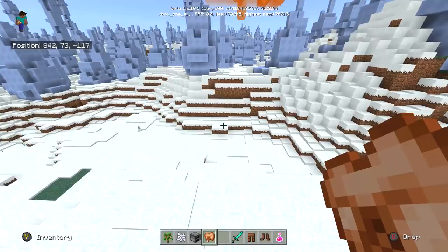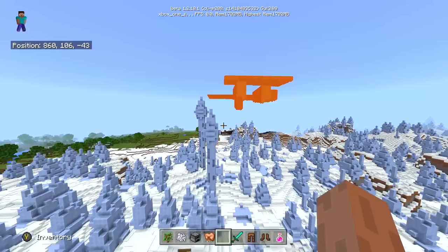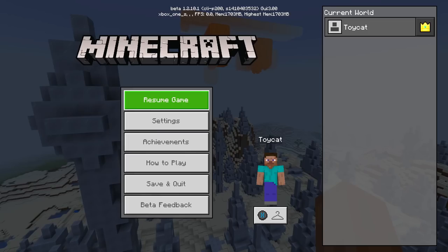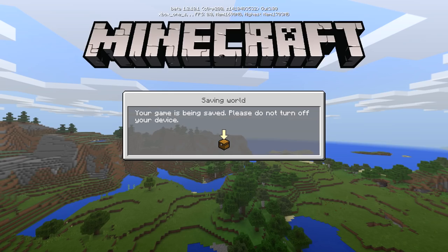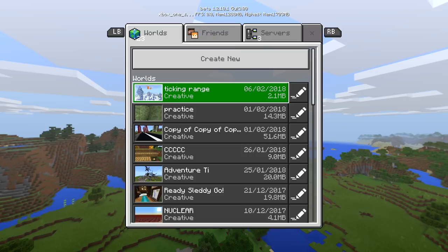Mobs aren't simulated — they're just frozen in state until you get back to them. This works for most people, but it causes issues. For example, if you have a huge lava ceiling and you want it to fall, you just can't do that with a four-chunk simulation distance. Four chunks is only a 16-chunk area. If you want to sacrifice some performance, you can raise your simulation distance from the default four chunks.